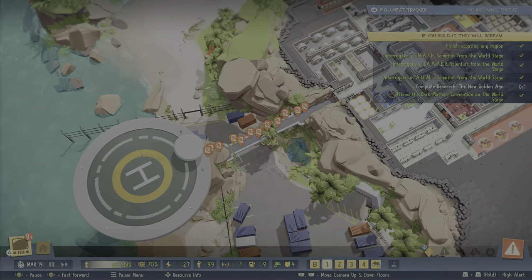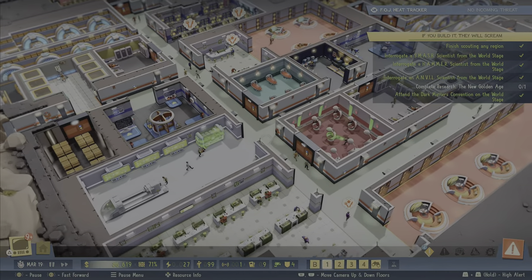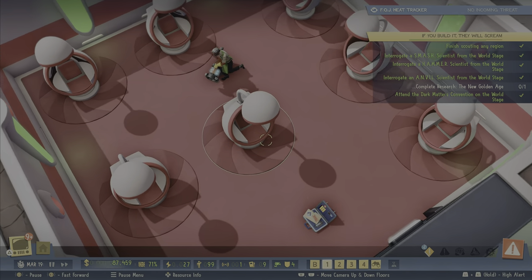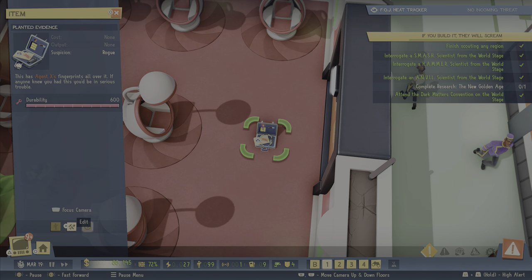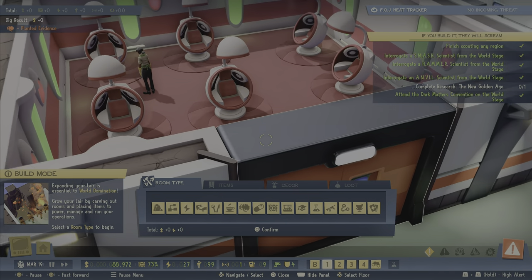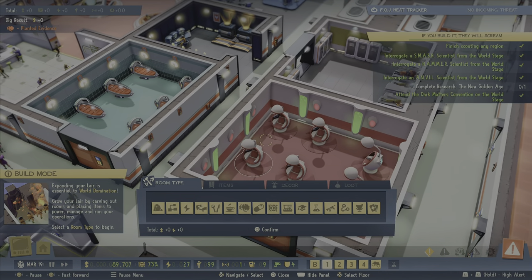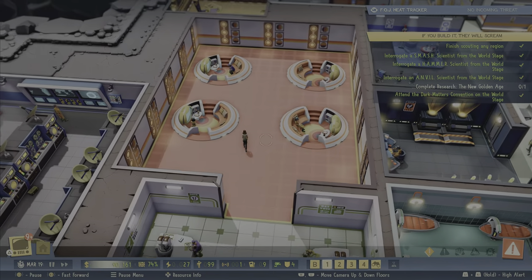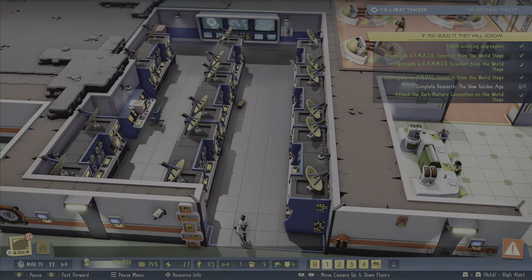I still have workers that decide to defect occasionally, but I think I'm doing a better job at keeping everybody happy. You have to keep their brain in good shape with these machines — they raise the smarts of the workers. Here we have some planted evidence that I discovered — I just happened to see this. I guess the enemy agents must have thrown that down, and if an investigator came along and found it, we would be in trouble. Over here in this room, we have this break area, and these things raise the morale of the characters.